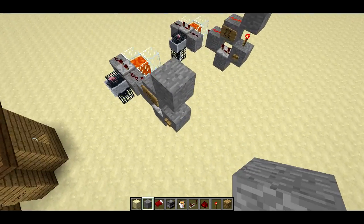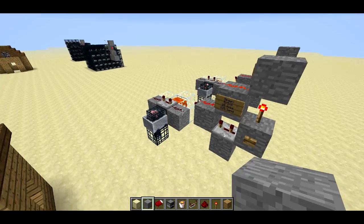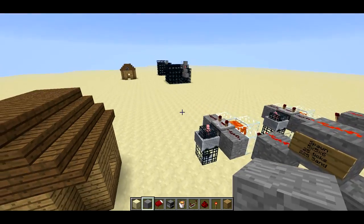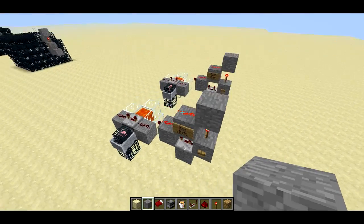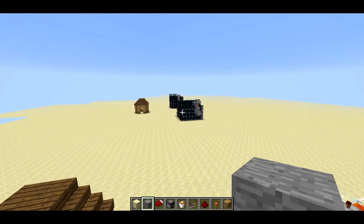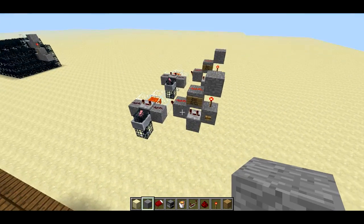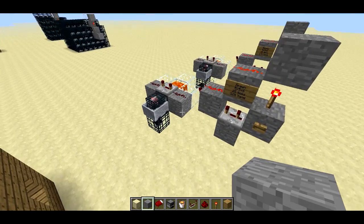These are entirely self-contained — this is all of the structure here. It's not like there's some wireless redstone going on. These two structures fulfill the exact same function as those two structures over there, except they're just way smaller and cause a lot less lag.